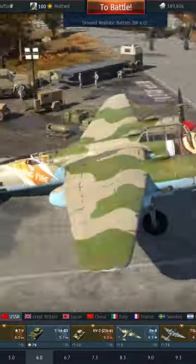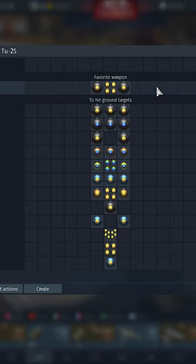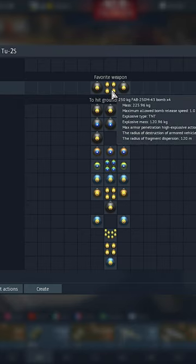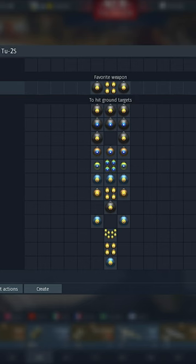The Tu-2S is a great close air support vehicle if you're looking to play Russian ground forces. You get access to six bomb drops split between two 1000kg bombs and four 250kg bombs. Don't be afraid of these 250s — they're still more than enough to take out enemy ground tanks, even the heavily armoured ones.